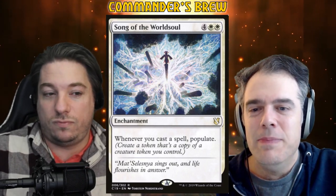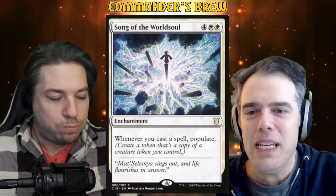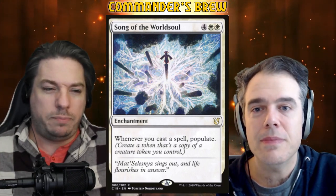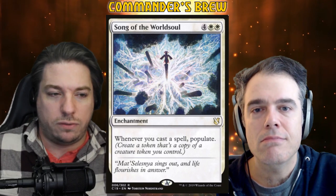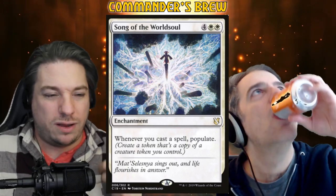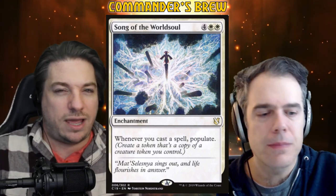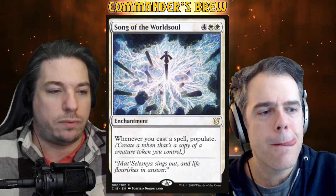Song of the World Soul is a six mana enchantment that requires you to cast a spell and also requires you to have a token. If you're just doing it to make 1/1 soldiers or something, it's not really that good — you want something more substantial. That's why I've never really found a spot for it outside of the one obvious deck it goes in. But here's a spot where we're going to really take advantage of it. We're going to cast spells that make tokens and populate them.